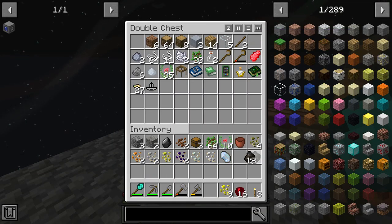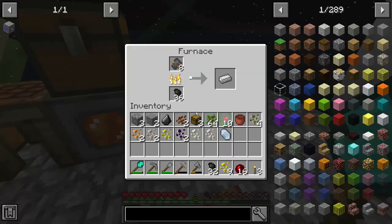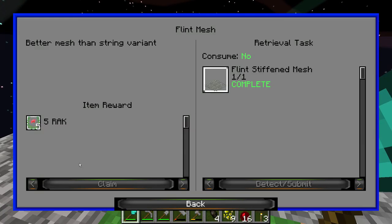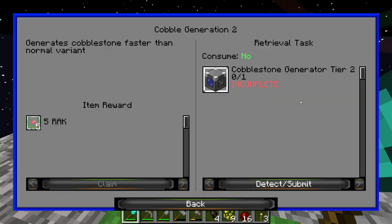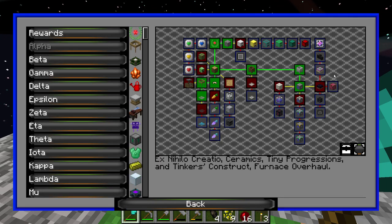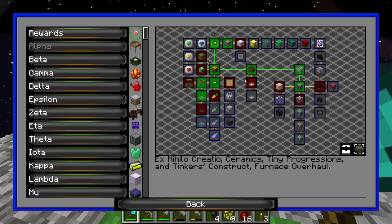I'm going to go ahead and make some more tiny charcoal to put into our furnace here. Let's look at the quest book just to see the next quests we can do. Again, we can upgrade our cobblestone generator, which is what I'm going to do with our first eight iron. But it looks like we can get into tinkers here with these patterns, or we can look at a bonsai pot.